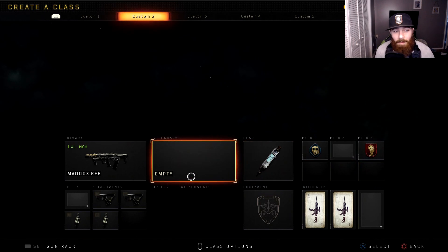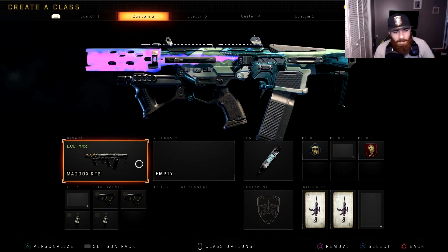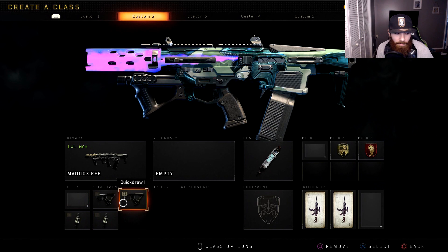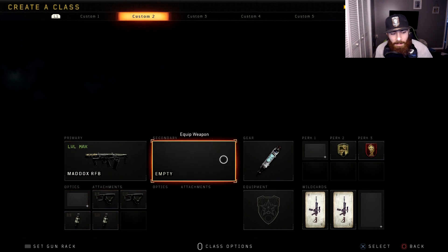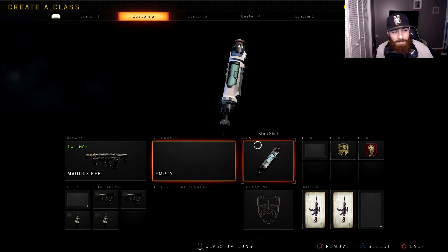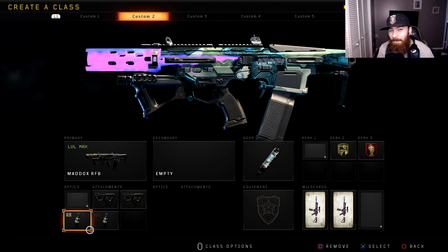Going into class number two - this is something I usually hadn't been using but I've actually been enjoying it lately. It's kind of just a really run-and-gun class and does really well in free-for-all surprisingly. That's the double quick draw with double fast mags on the Maddox, no sight, with stem shot, dexterity, and dead silence. I've really been enjoying this class. I'm really not a big fan of the iron sights on the Maddox but when you're trying to be a little more aggressive it really pays off. Up until last week I'd never tried double fast mag on the Maddox - if you haven't tried it I honestly suggest trying it, especially if you really enjoy playing free-for-all or you're a really aggressive player.